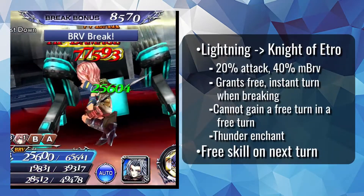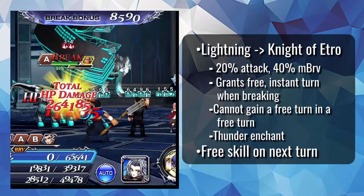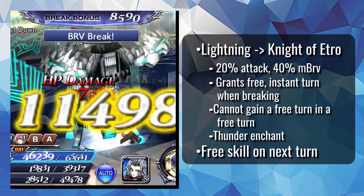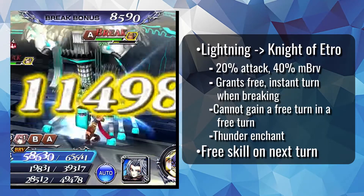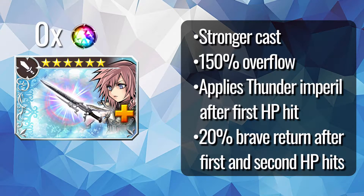Either form of her EX will grant her Knight of Etro, which raises max bravery, attack, and grants Lightning a Thunder enchant. On top of that, it also gives her a free turn when breaking mechanic while it's active, but will not affect an active Commando or Ravager buff's stack count. The EX plus improves Lightning tremendously — Realization improves strength and overflow, and also applies a Thunder imperil to the target after the first HP attack, as well as giving 20% brave return after the first and second HP attacks, letting Lightning enable herself and already decently improving the EX cast.